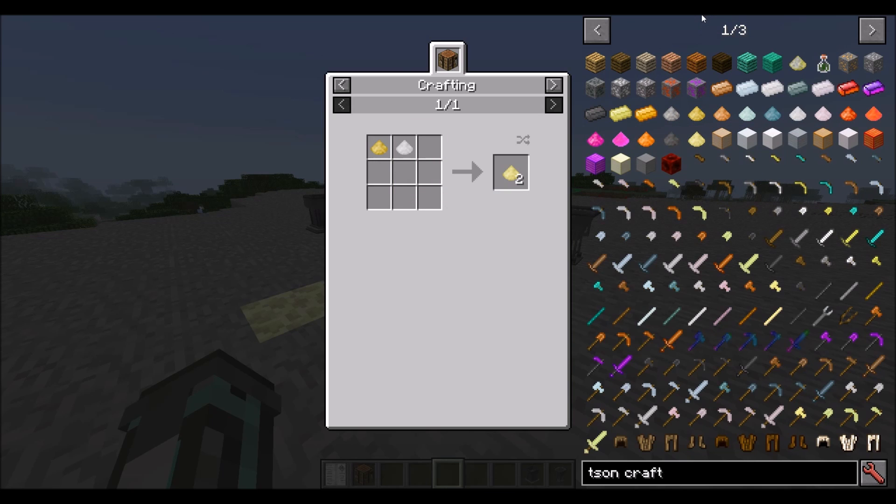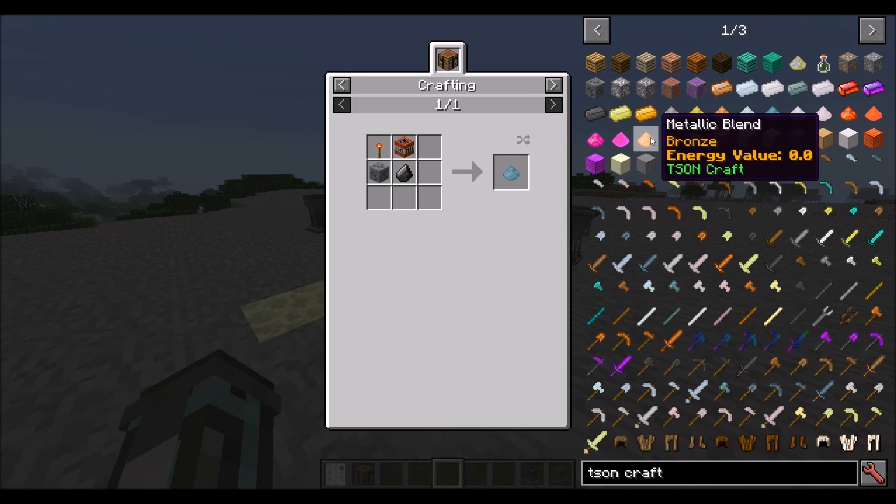These blends can be crafted quite simply. For example, the iron blend you can process straightforwardly. Gold is a bit more expensive because it requires a redstone torch — the idea being you get gold after you get iron. Copper uses a regular torch, which will be replaced with coal if the Realistic Torches mod is necessary. Tin and aluminium are the same. Silver and lead however use the redstone torch recipe because they're harder materials. Once you've made your tin dust and copper dust, you can make Bronze dust, which you just smelt into ingots.